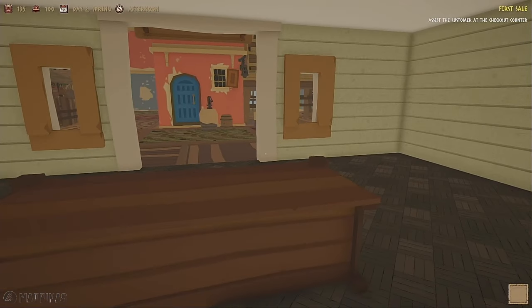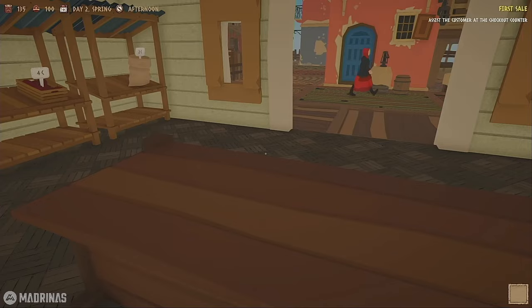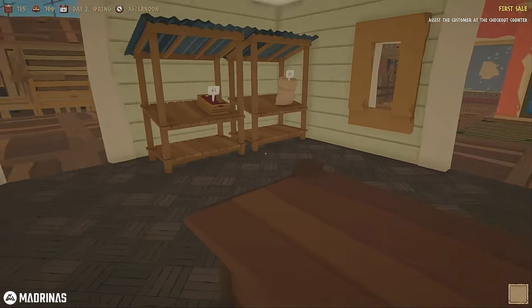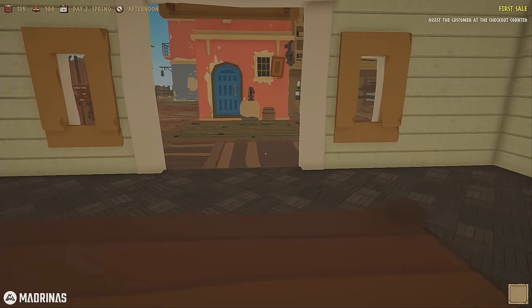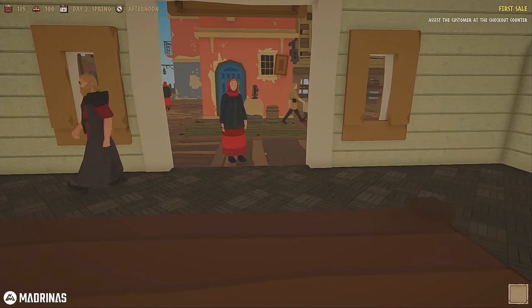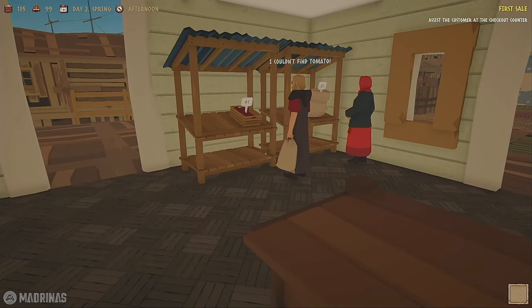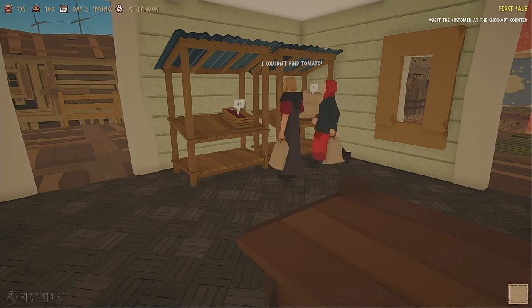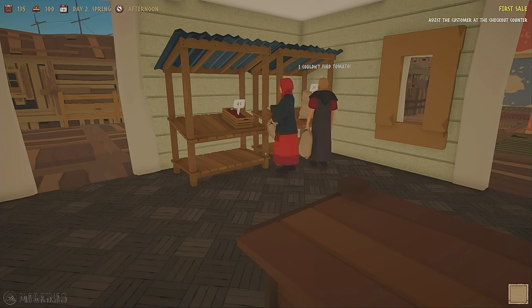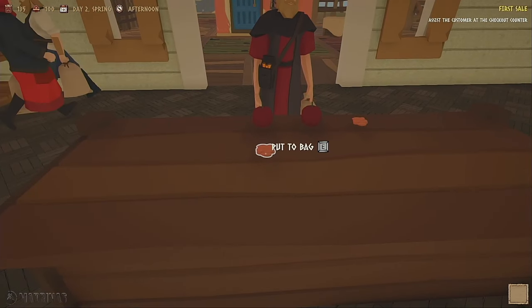It's day two. The objective says: assist the customer at the checkout counter. So this is our checkout counter - there's no such thing as a cash register, so now we just gotta wait. We're gonna check out the bank once we go through all the tutorial objectives. I want to see if the bank really does allow you to take out loans. This guy wants some apples. He said he couldn't find any tomatoes - so just like Supermarket Simulator, we've upset our first customer.